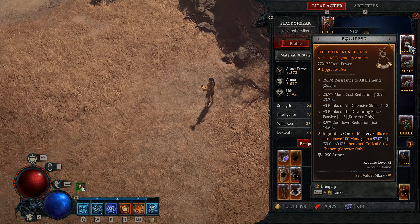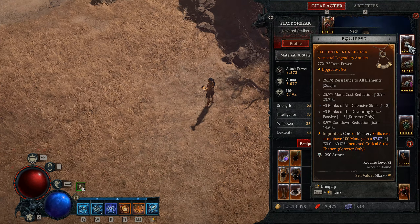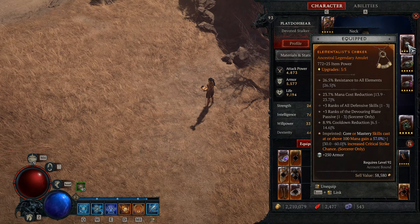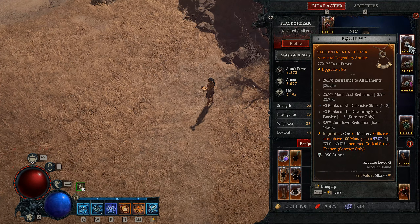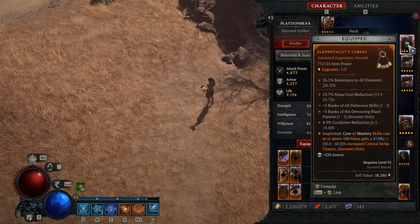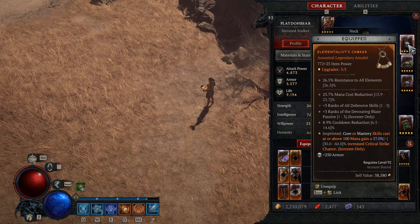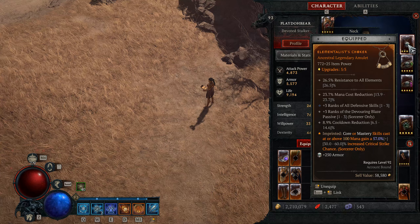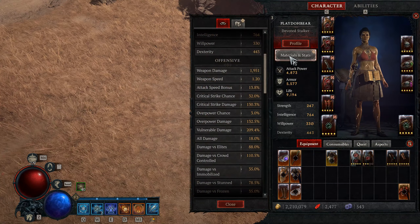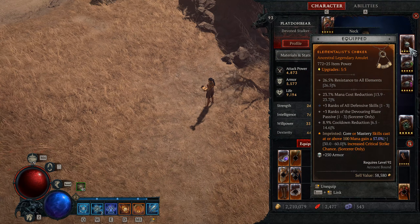Heading over to our Amulet, make sure to socket your Jewelry with Skulls for increased armor, as it's the best option. The stats we want to focus on are: cooldown, mana cost reduction, plus ranks to Devouring Blaze, plus ranks to Defensive Skills, plus ranks to Glass Cannon or any other passive that fits your build, or movement speed. The aspect we're running on our Amulet is Elementalist — our core or mastery skills cast at or above 100 mana gain a 20-40% increased critical strike chance. Trust me, we are going to be at or above 100 mana the majority of the time. Make sure you put this aspect on your Amulet as values on Amulets are increased by 50%. On our current setup, this brings our crit chance to 89%.